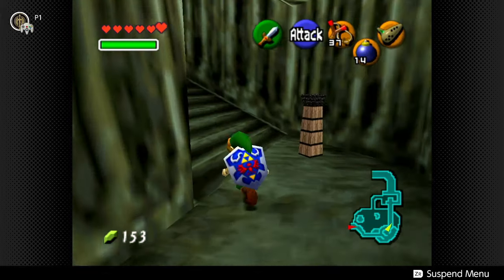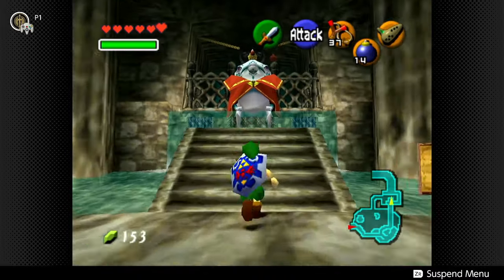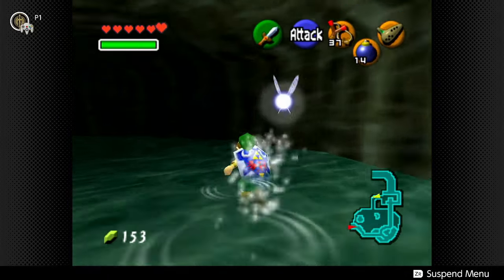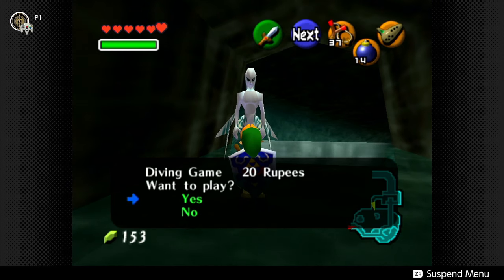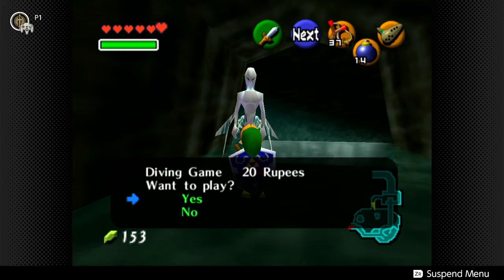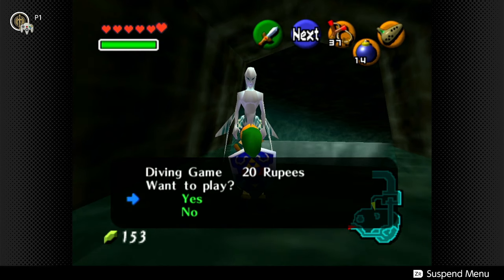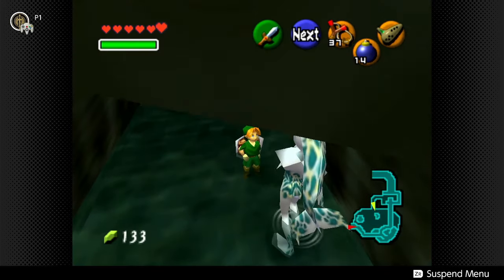There are a couple things we need to do here. There's actually a piece of heart you can get by lighting torches. But there is the King. 'Oh my dear sweet Princess Ruto, where is she going? I'm so worried.' Down here, this guy has a diving game. The ability to dive deeper underwater is very crucial — we need that. To do that, we need one of their scales. The scale is kind of like the Goron bracelet that we got, which allowed us to pick up bomb flowers. This will allow us to dive deep underwater.